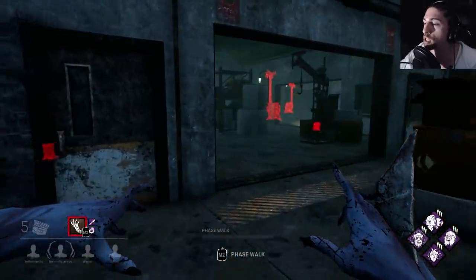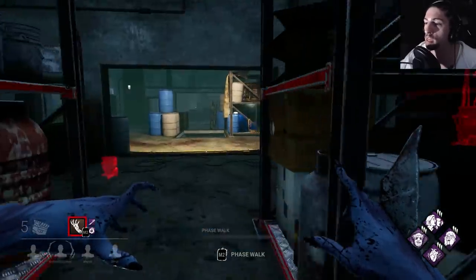If you like slugging builds, you better like the goddamn video. Spirit is 100% the slug master, especially with this build on this map. Because when survivors are in my terror radius, they actually can't hear the whooshing sound, so it makes it even better to sneak up on them.